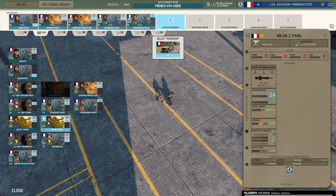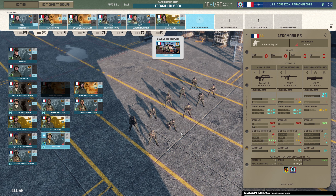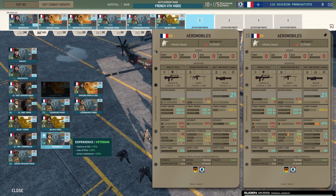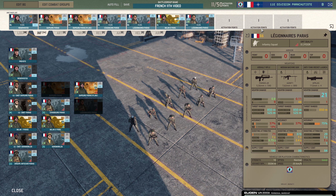For the Milan, I'm never really fussed about the Milan 1, but I'd certainly take some Milan 2s. You've also got the Aéromobiles — they come in a Super Puma and they have the Apilas launcher as well. They're the same price as the Legionnaires Paras; the only difference is they come in a chopper and they're not forward deployable. Comparing the two, these guys come in as veteran and you get six, while the others come in as elite. I can't help but think you're better off going with the Legionnaires Paras — you can bring them in less trained and get nine of them.